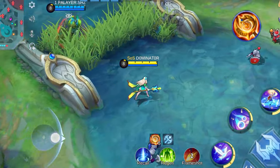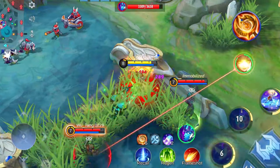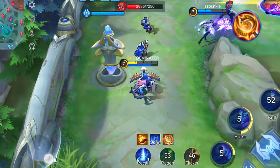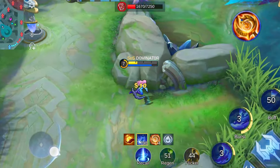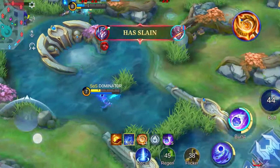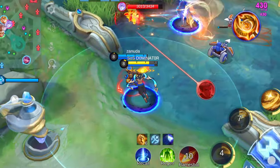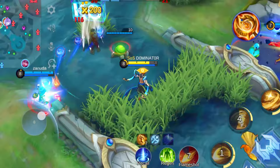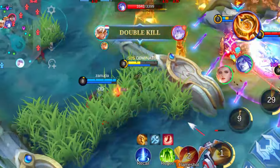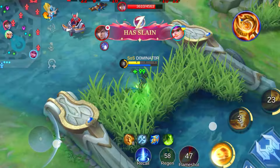Now let's talk about the Clock of Destiny — a hybrid item that brings a blend of magic power and HP. This item boasts solid base stats further enhanced by its unique passive. Every 20 seconds it accumulates one stack, adding 20 max HP and 4 magic power, with a maximum of 15 stacks. Upon reaching maximum stacks, it grants an additional 5% magic power and 600 mana. Ideal for heroes seeking a balance of high magic power and HP, it pairs well with items like the Holy Crystal. Given its time-dependent effects, incorporate this item early in your build.